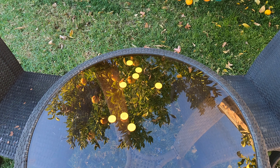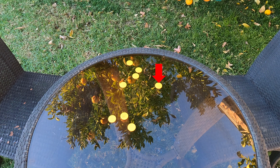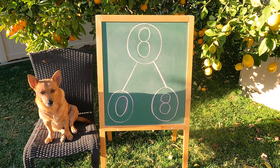Nice job, Ginger. Wow, you got all of the counters to land on the yellow side. You've got zero reds and one, two, three, four, five, six, seven, eight — eight yellow counters. Let's put it on the number bond. Well, that was interesting, Ginger. Zero of your counters came up red, and all eight of your counters came up yellow. Zero and eight makes eight. Good job.